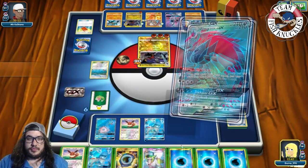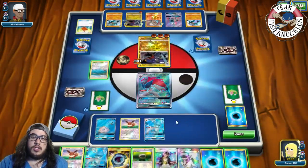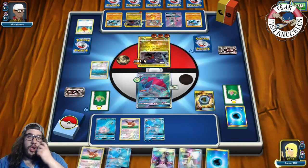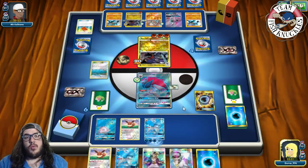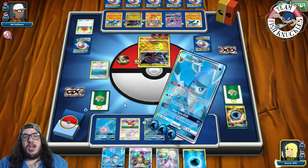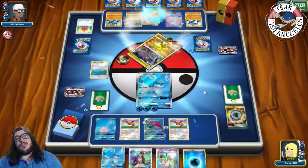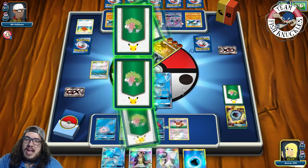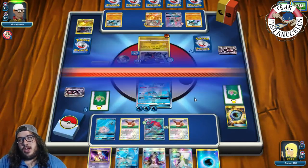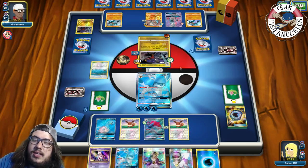We have a knockout available! We retreat to Glaceon, attach DCE to the active, put down the other Eevee, and go for Frost Bullet for the knockout — taking prizes and going down to five prize cards. Putting 30 on Rock Rough as well. But opponent can take a knockout here if they find a DCE — they just need energy and can attack.